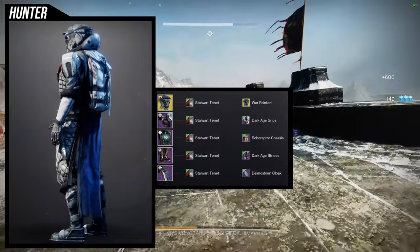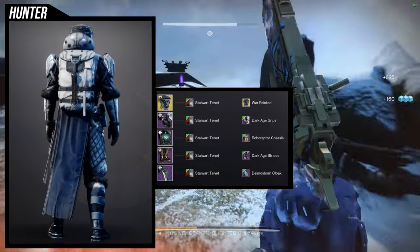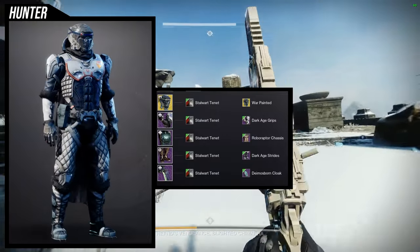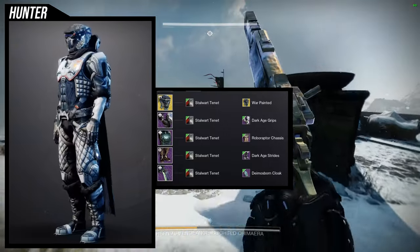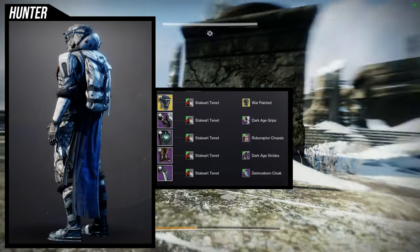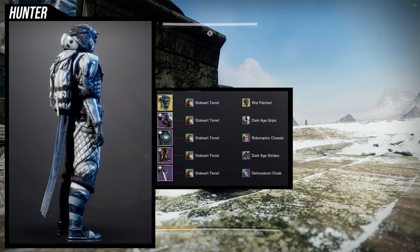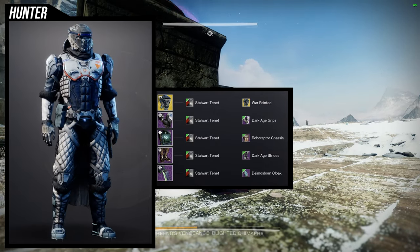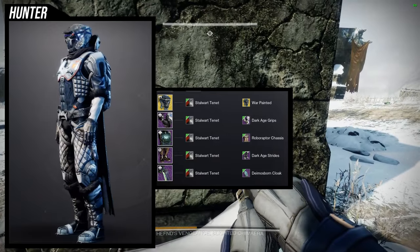For the next set we're combining the boots and the arms. The arms are the weakest piece from the whole set — I love that they're symmetrical, but the shoulder pads look kind of scrawny compared to the other pieces. Going for a snowy look here — for the helmet, faux tracer with the war painted ornament, because the war painted ornament looks way better since a lot of it changes color, except for the small visor in the eyes. Compared to the default ornament, it's way better.